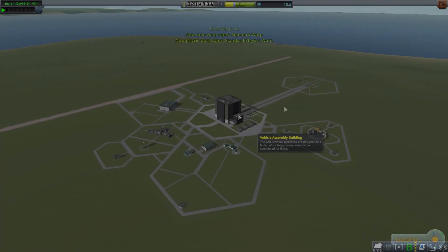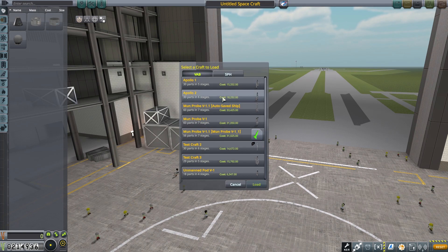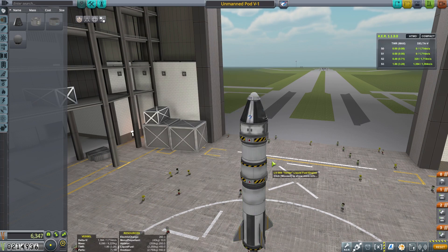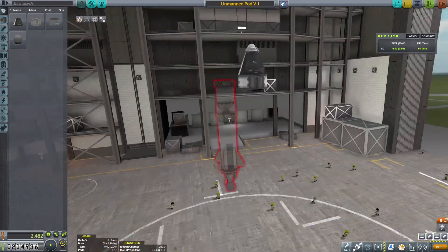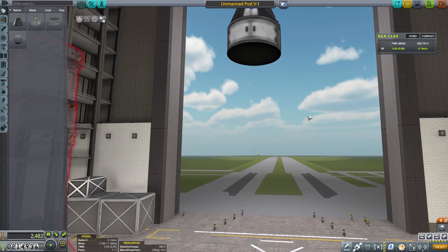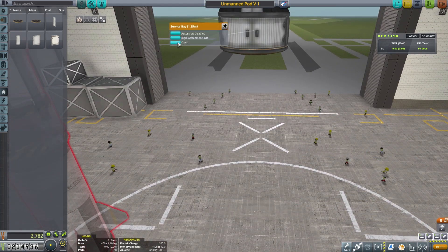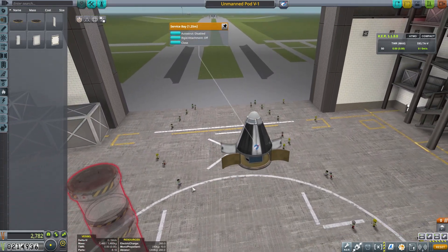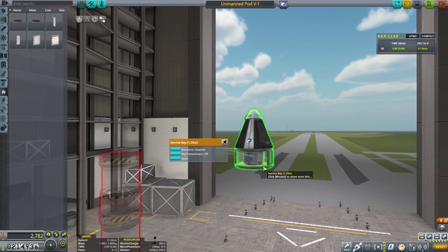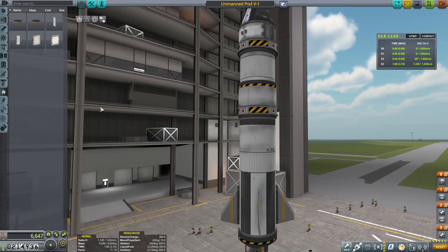So that's our mission. What are we going to be using in order to do this? I've already made up a little pod that we're going to be sending up. I think this might be it - let's try it. Yep, this is definitely the one. So what have we got here? Basically this is the item we're using - we've got two solar panels in there, and we've got a probe core as well as a battery. So this is an unmanned pod.